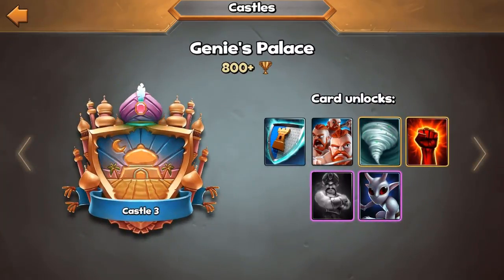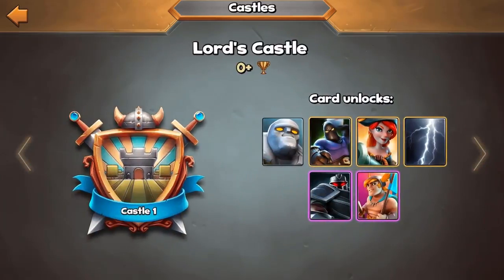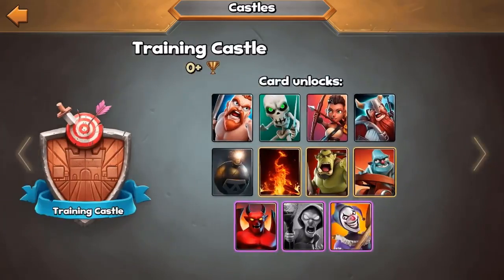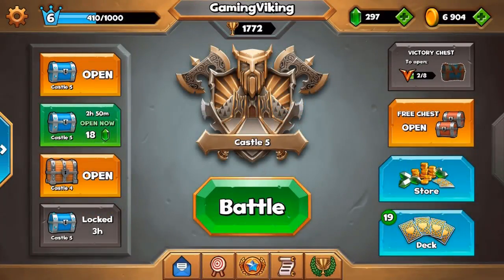So we made kind of fast progress in trophies and haven't unlocked all the cards from the previous castles. The one thing that bothers me is that if we go to the first castle - the training castle at 0 plus trophies - we don't have the Mage. The Mage is actually a pretty good card. But Epic cards we're kind of lacking. We do have all the commons and all the rare cards from the previous castles though, so at least it's something.